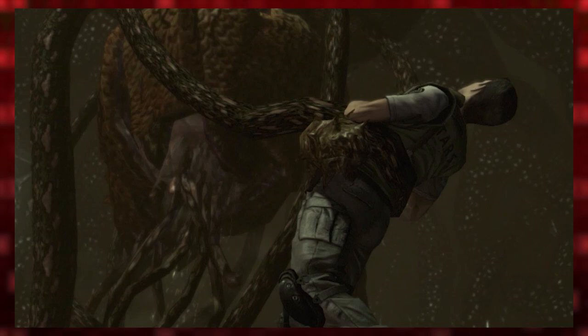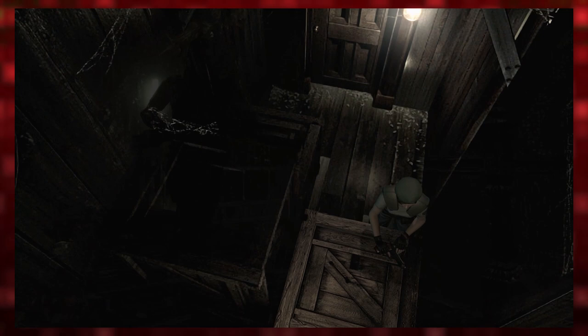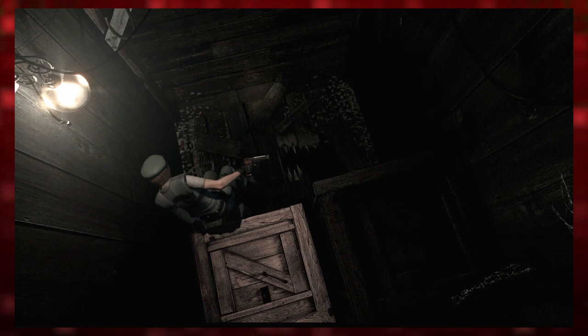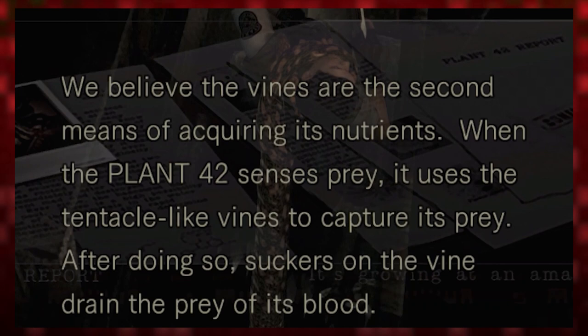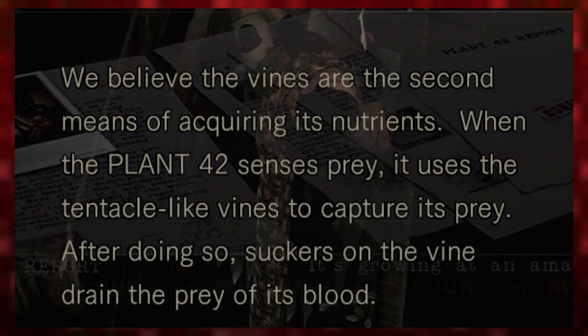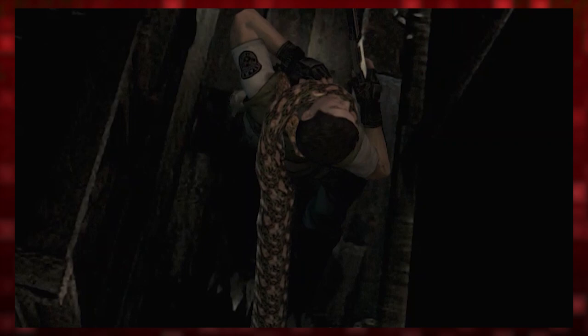From its bulbs, Plant 42 would grow long vines that reached through the ducts of the dormitory, grabbing unsuspecting researchers through the cracks in the facility's halls and foundation. On the backs of these long vines were many tiny suckers that, when wrapped around its prey, would suck the blood from its victims. Researchers in the dormitory would have several deadly run-ins with these long vines, and as Plant 42 began to rack up quite the body count, plans were made to destroy Sarton's fascinating little project.